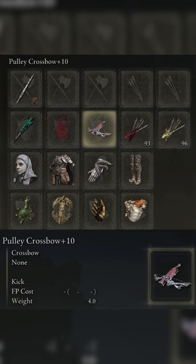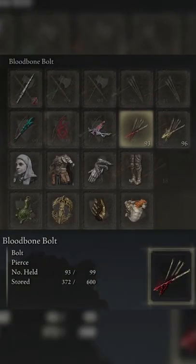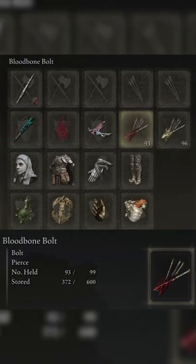Next, we move on to the Pulley Crossbow. It's pretty self-explanatory — it's a three-round burst crossbow. If you hit all your bolts, it can do a decent amount of damage. Primarily, you're going to want to use for this build the Blood Bone Bolts or the Bird Bolts that apply blood loss.